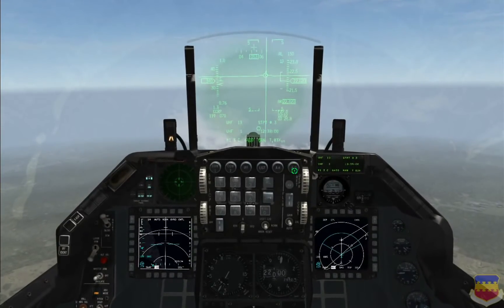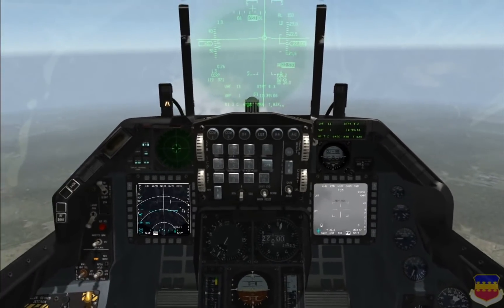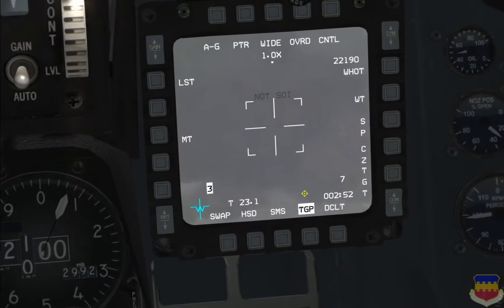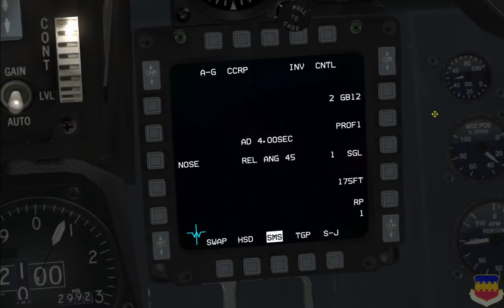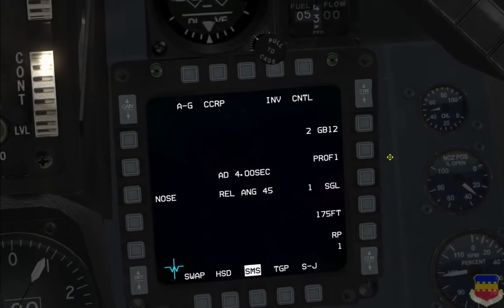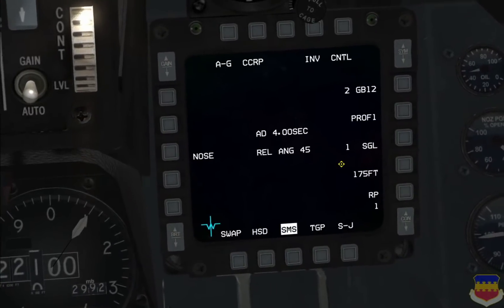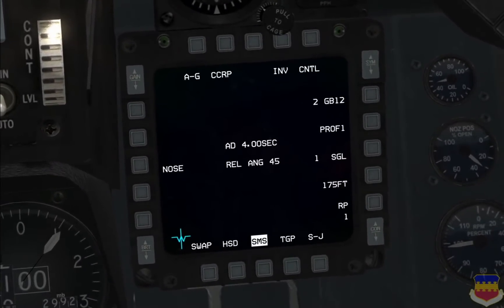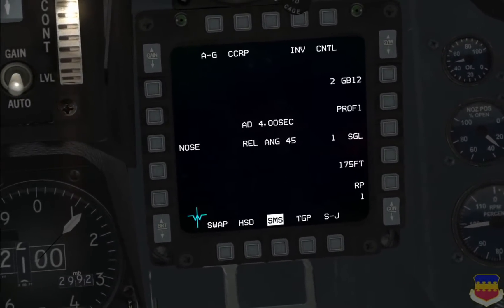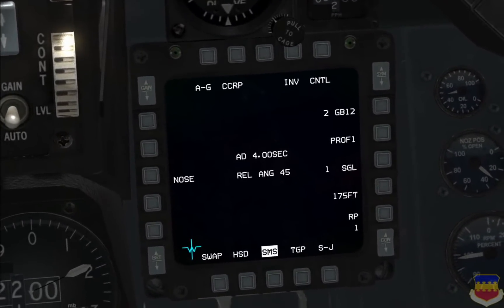If we go into air-to-ground override mode here, as you can see I have my TGP called up on the right MFD and the FCR on the left. As for the bombing profiles in the SMS page, this is personal preference — again we're dropping in CCRP. Since this is a training demonstration I'm going to drop them in singles making two passes, but in practice it's better to drop all your bombs on the first pass and get out of the target area as soon as possible, because your chances of getting shot down increase for every second you're over the target area.